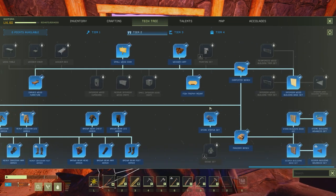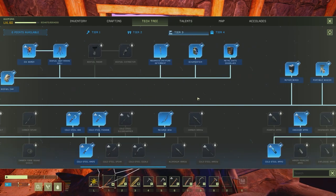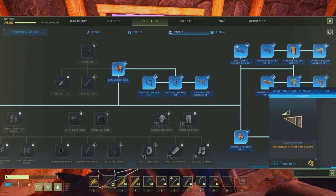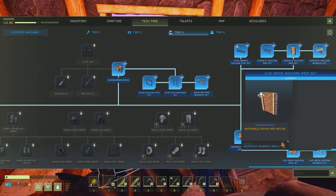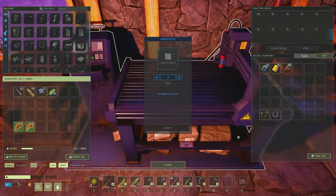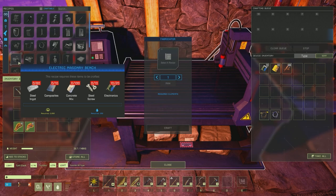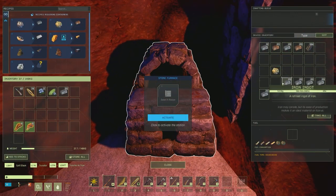Maybe it's tier three. Is there no clay one? Yeah, right there - clay. Oh, it has to be at the advanced masonry bench. So how do we make one of those? Electric composter, chemistry bench - blah blah blah, right there. 10 composite, 60 steel. Holy shit. Well, we will have to get busy on crafting up some of that stuff.